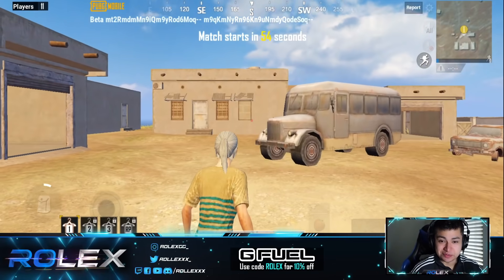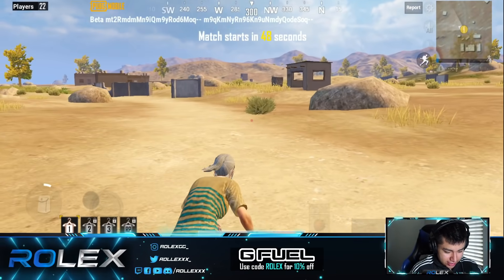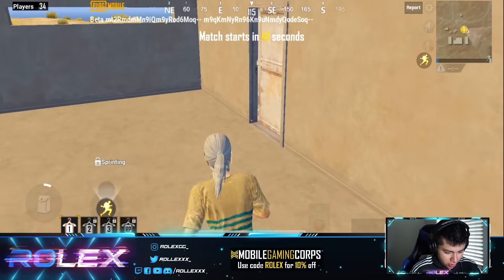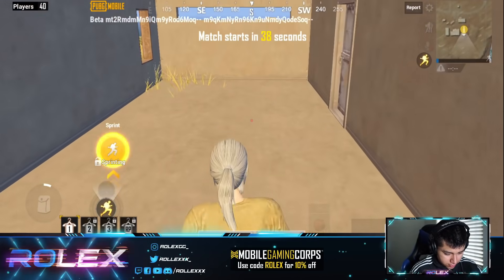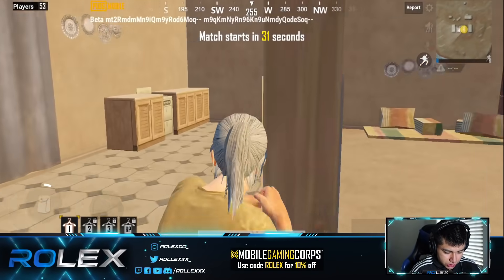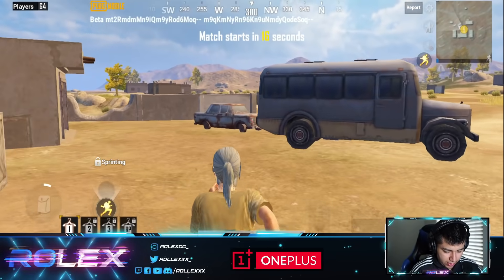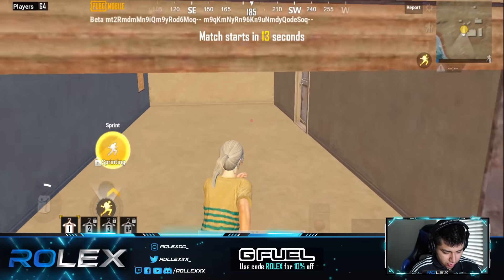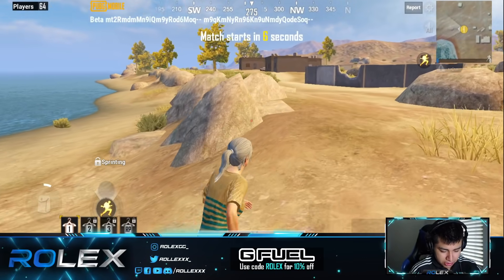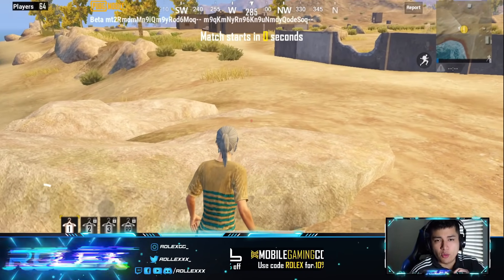I'm honestly so excited — I feel like a little kid on Christmas. Wow, this really looks a lot like Miramar. I think these are the walls that you can shoot through — if I'm not mistaken, these have to be the thin walls that they're talking about in the patch notes. There are 64 players — let me know in the comments what you guys think of the Karakin map and if you're excited to play it.